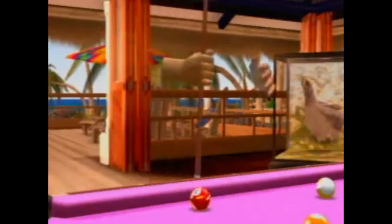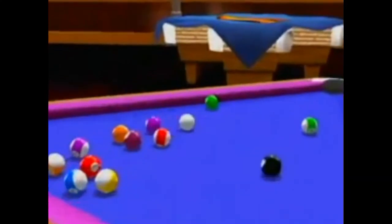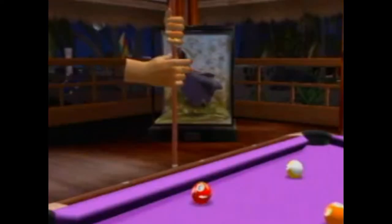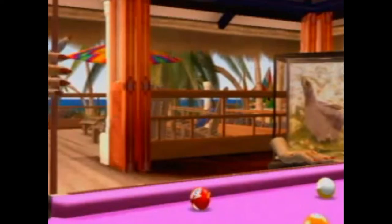A different table means a different shape. There are many different shapes for tables — the location is the same, only you can change the shape of the table. It's the opposite of traditional pool games, where the background changes but the table doesn't.